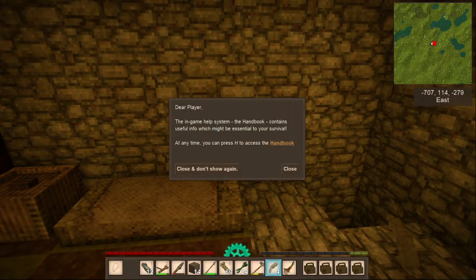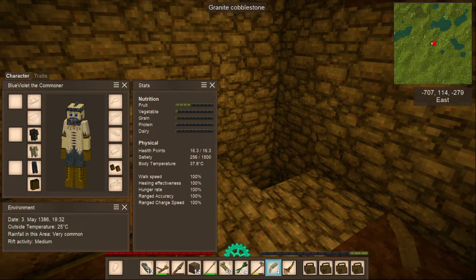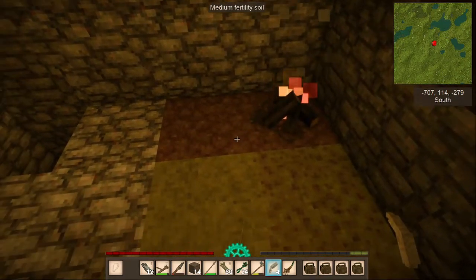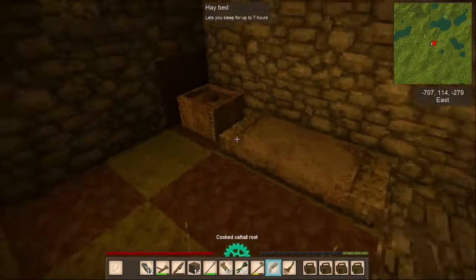We're back in my single-player world for Vintage Story. Where did we leave off? 1932. I don't want to go to bed too early. We're going to eat a little — a couple of cattails here. Cattail roots that I've cooked up.